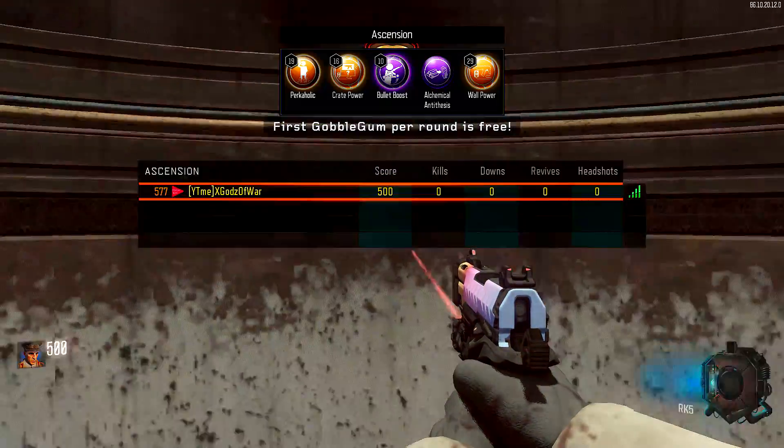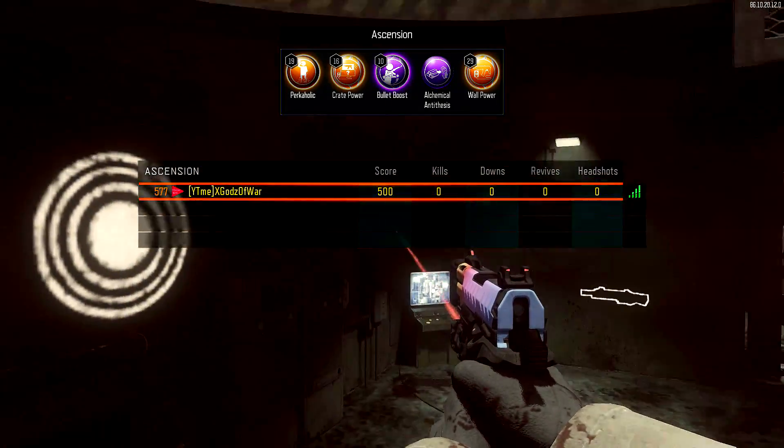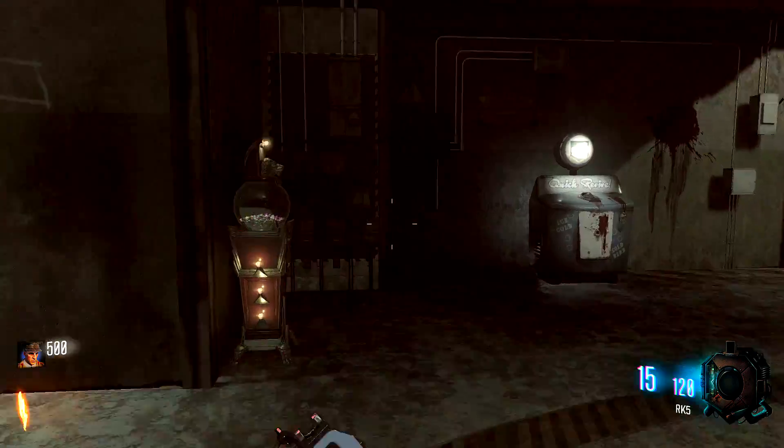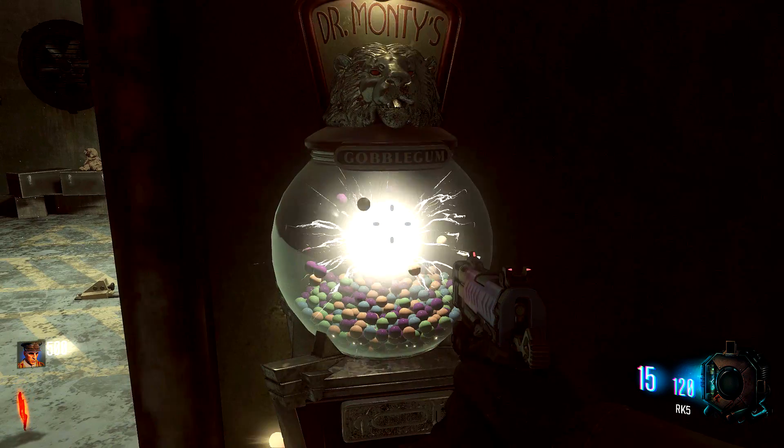Hey, what's going on guys? I'm God Zivor and today I'm going to show you a very easy round 100 Ascension strategy that also involves not spawning in the monkeys.